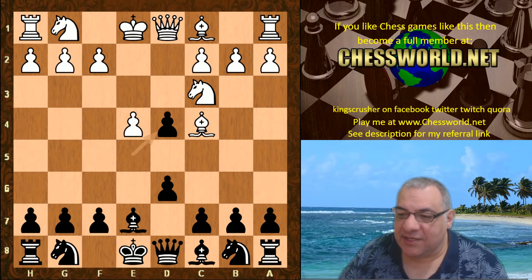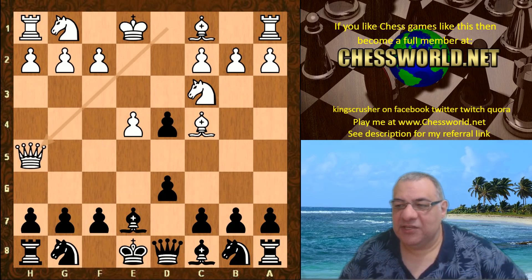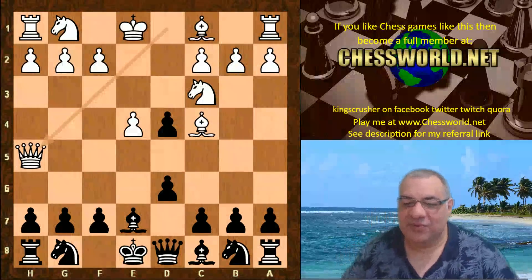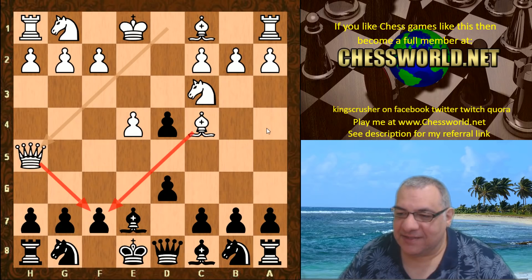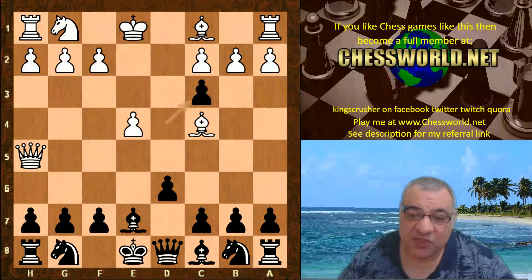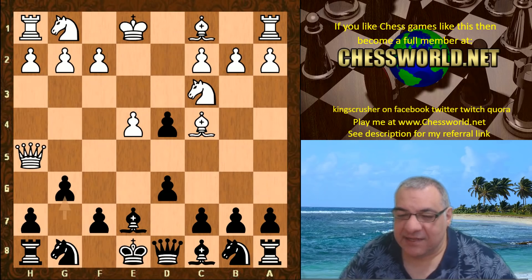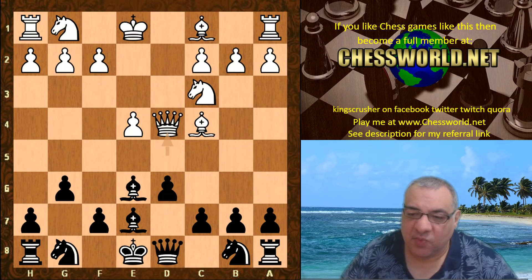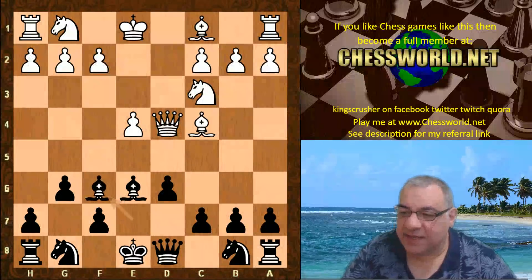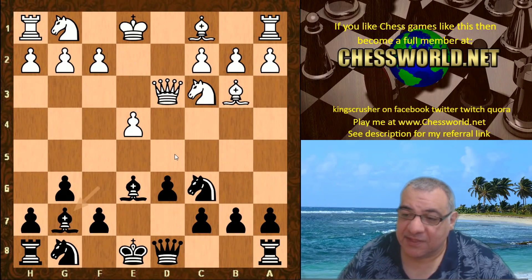Instead of playing Queen takes d4, there is the lunging move Queen h5 — very direct from Hannibal, targeting the soft spot. Can this knight be taken? Leela did take it, but white can force a perpetual check. On g6, maybe Leela rejected this because of Queen d5, and if Bishop e6 Queen takes d4, white stands a little bit better — nice control of the d5 square.